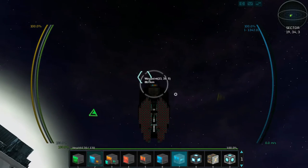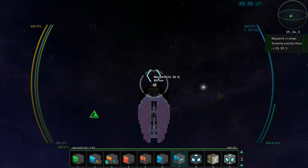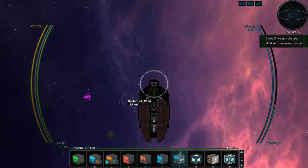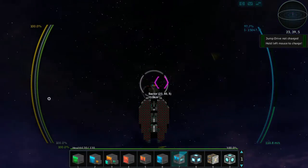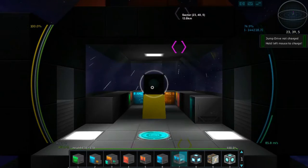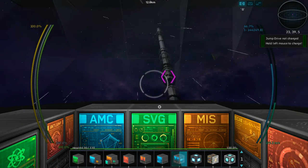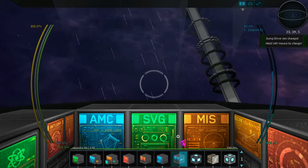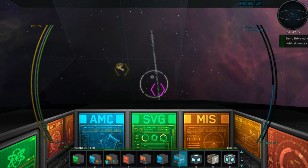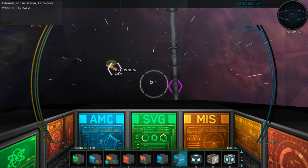Let's go into our jump drive - it's ready. Speed up and warp - bang! Let's charge it back up. Where is the station? There it is. It's almost better to be in first-person mode because of where the lines come from. I need more thrusters - it's just difficult to maneuver. There we go.